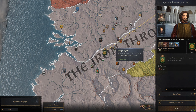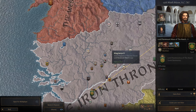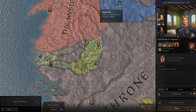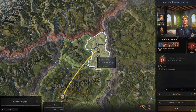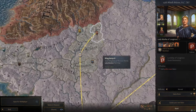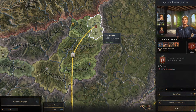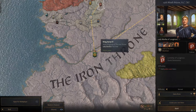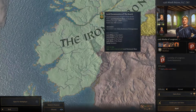Moving on to the Reach, there's actually a couple different places you can pick here. I'm going to go with one over here in Golden Grove under House Rowan — another Elden Ring reference with the Erdtree — Long Tress right here. It's just on the border of the Westerlands. Another non-canon, non-really-anything house. It has a sort of standard default sigil, and I think it's a really solid spot, but I'm also going to show you a couple more.